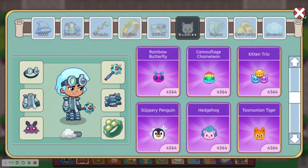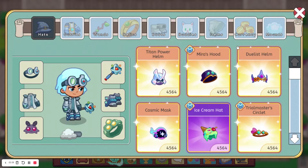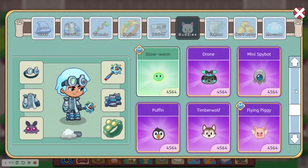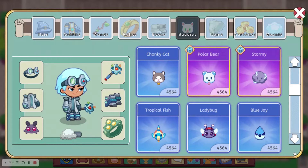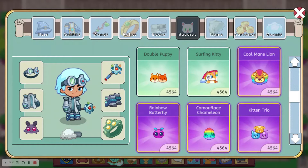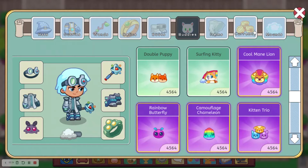At number 9, we have the Rainbow Butterfly. This was another buddy that you could get from the Arc of Light Arena season. It is rarer than the Chameleon because it costs more points, and you also needed membership to get it.